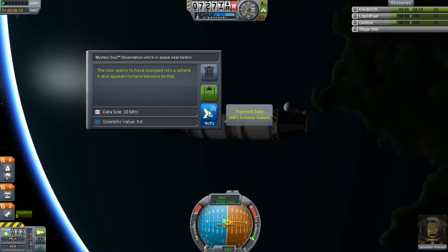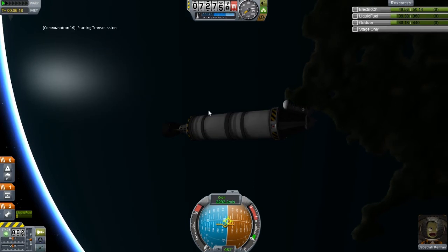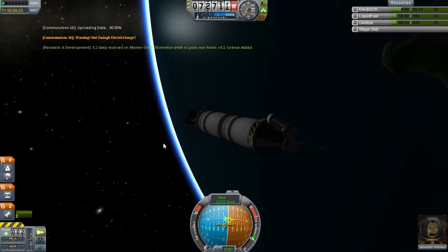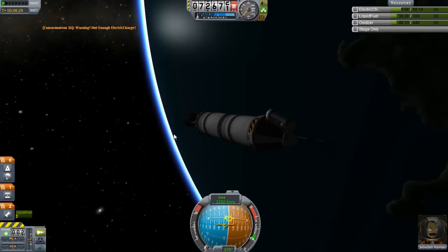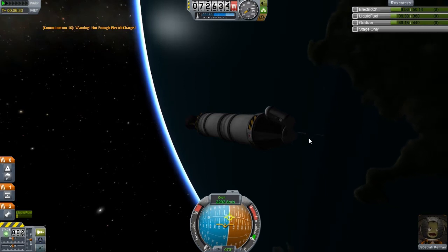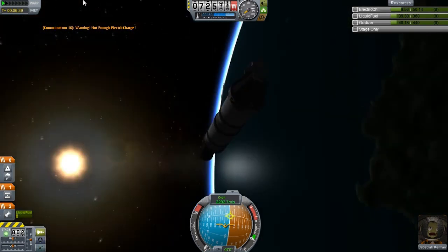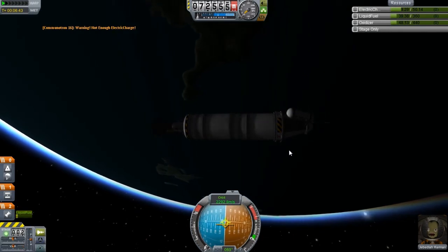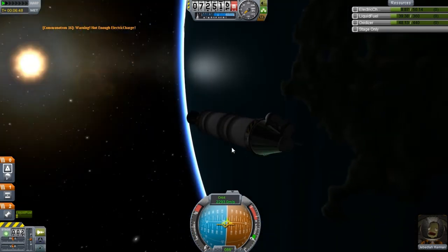It looks like the goo has clumped into a sphere and appears to become brittle — we got a little mini moon inside our goo chamber, which is absolutely amazing. It's telling me we do not have enough electric charge for the Communitron. The amount of electrical power is just the thing that really drives me nuts right now in this game. Once we get a solar panel unlocked, that's the first thing that is going to be slapped onto this.